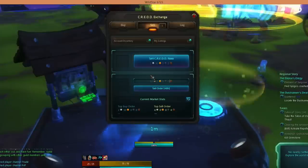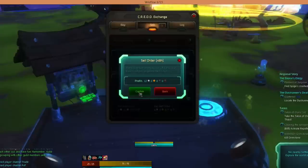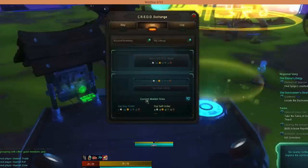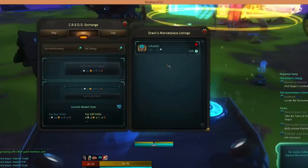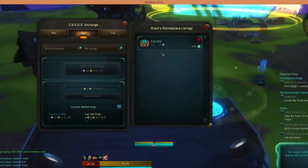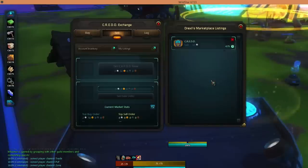Click on sell order, and it'll say: do you want to sell this for a 48-hour listing for 12 plat? Hit confirm and it'll say 'success.' Once you've done that, you'll be able to go up to my listings and see that you have one unit of CREDD up for sale for 12 plat, listed for 47 hours. I'm not expecting to sell this first time — I know the economy has to sort itself out. If somebody has 12 plat at this point in the game, that is extremely impressive.